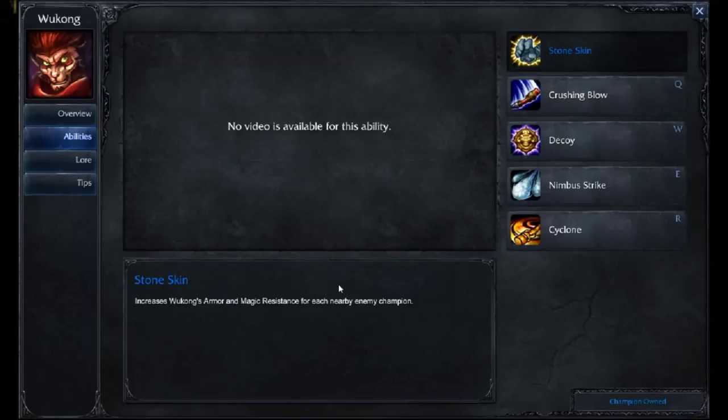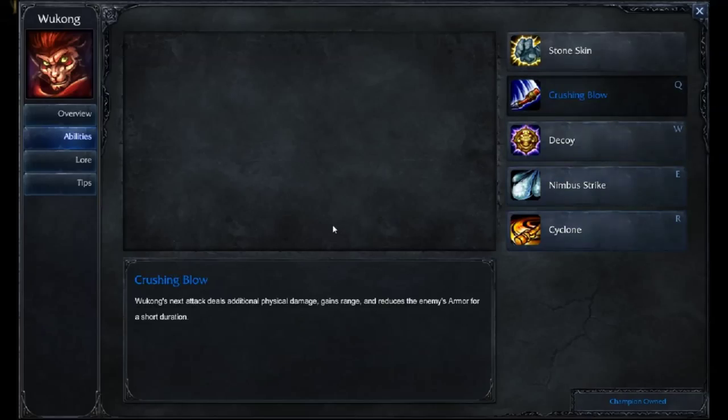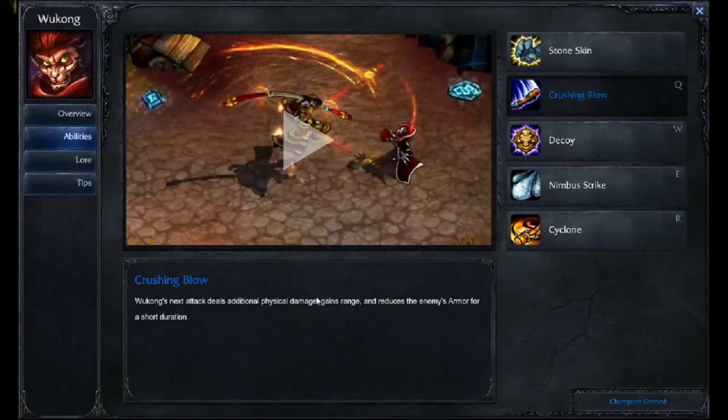In his abilities, let's start with his passive. Stone Skin increases Wukong's armor and magic resistance for each nearby enemy champion. This is a tanky passive — it increases by 4 for each nearby enemy champion. Your Q, Crushing Blow, has Wukong's next attack deal additional physical damage, gains range, and reduces the enemy's armor for a short duration. It increases the range by about 45, just a slight increase for your next attack.